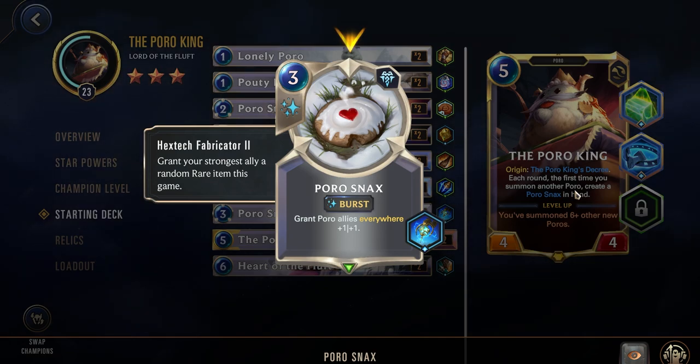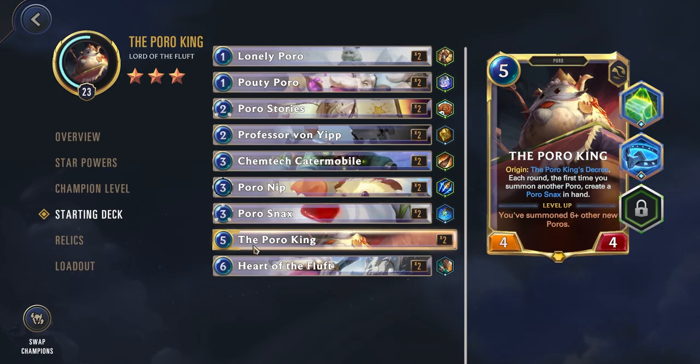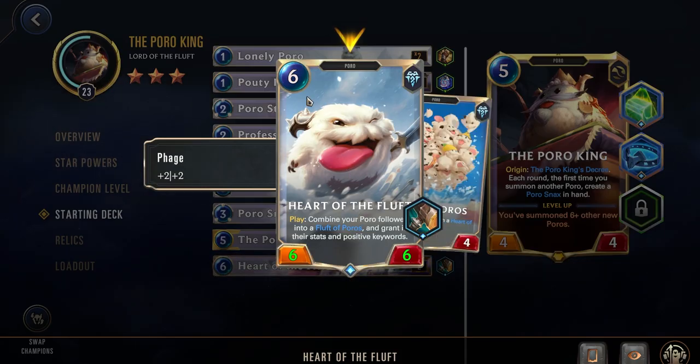Sometimes you might not even want to level up your Poro King, so you can stay with the Poro Snacks and keep getting them generated every round instead of going to the special snacks that don't have that health potion and Fabricator. For the 6-cost card, we have Heart of the Fluffet: a 6-6 with Phage. Play: Combine your Poro Followers — not the Poro King, but all other Poros — into a Fluffet of Poros, granting them their stats and positive keywords.